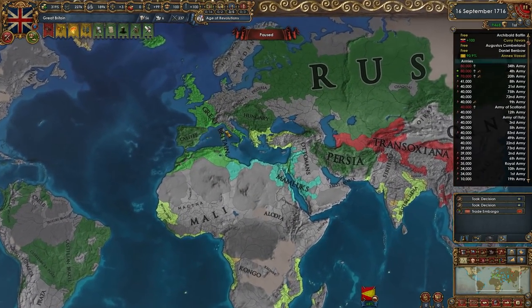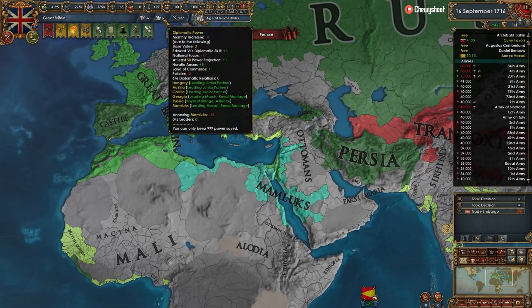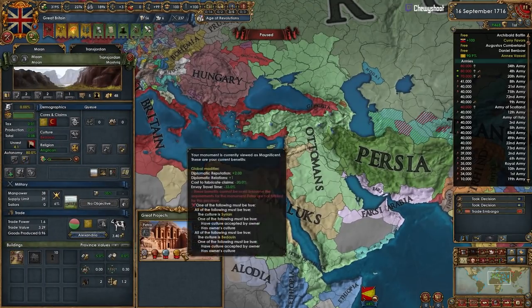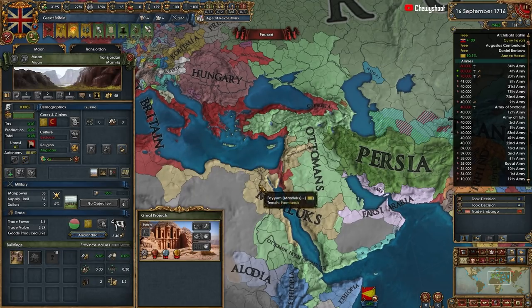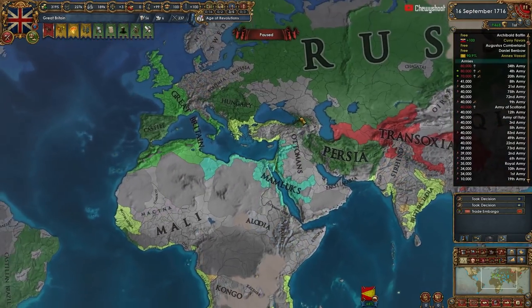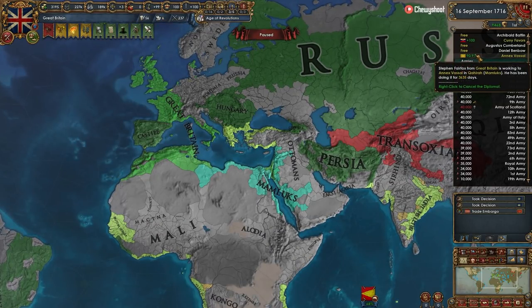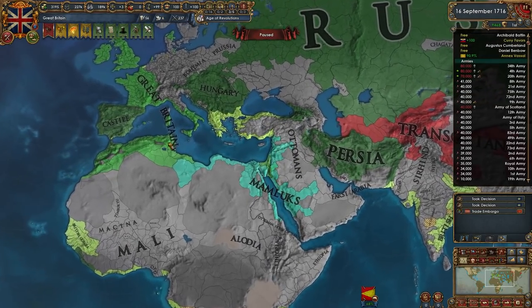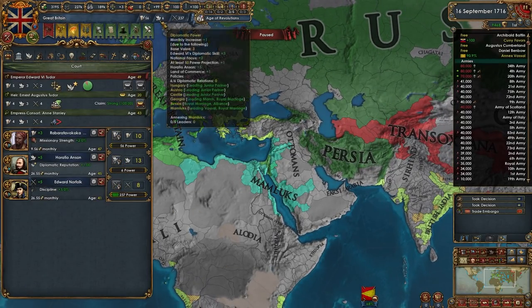Alright guys, I think that's a good place to call it for the episode. We'll be out of this war soon. We're going to start integrating Castile eventually, since we have that extra diplo mana. One of the following must be true: the culture is Syrian. So if the culture is Bedouin and we have it accepted, then we're good. In the next episode we'll hopefully see us integrating these guys once the war is done, and then we'll start integrating Castile as well.